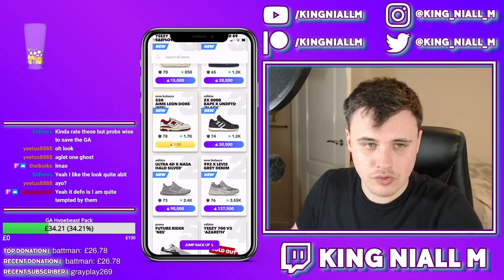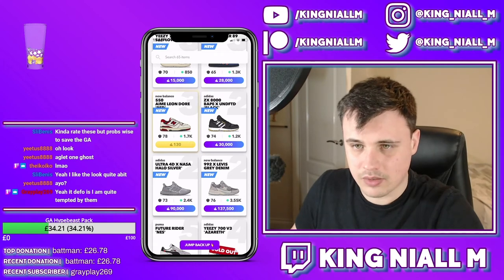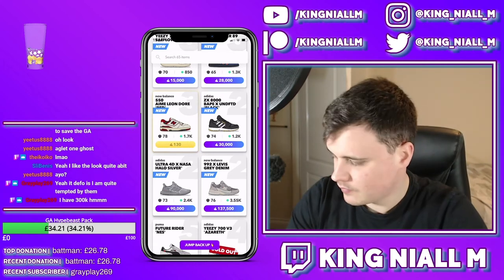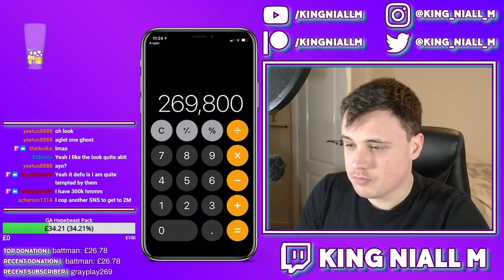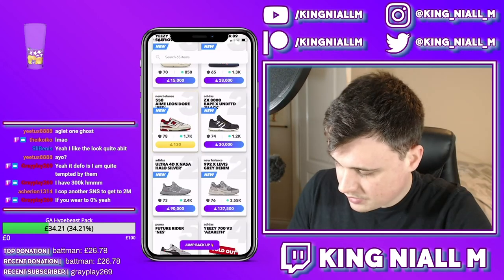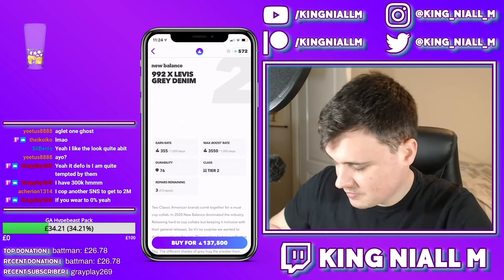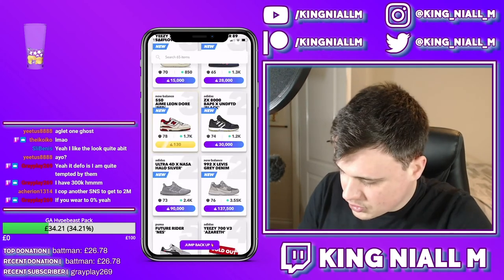100% if you've got 137,500 Aglet sitting in your account, cop these and wear them. If you bought these and deadstocked them, you'd end up with 269,800 Aglet. This is a no-brainer - the Aglet One Ghost New Balance 992X Levi's are just stupidly good.